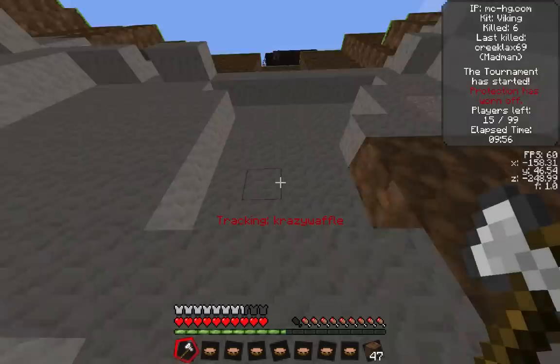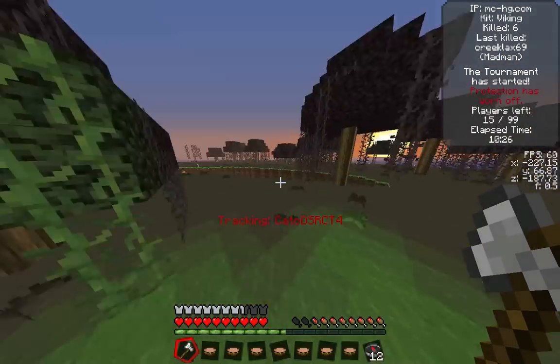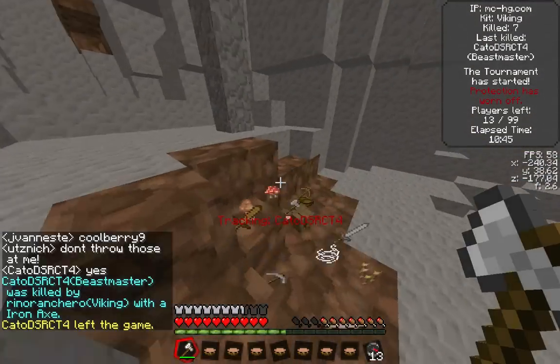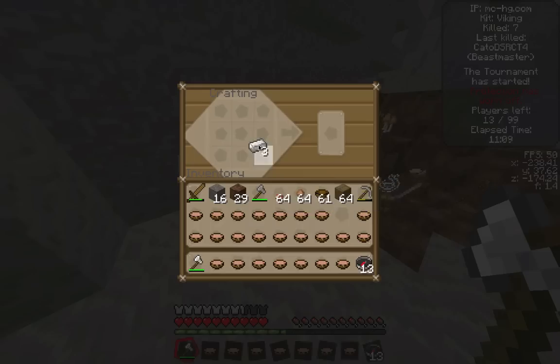So I have tons of soup, full iron armor, and an iron axe. I'm going to tower out of this ravine. The sun is about to go down and I'm in the top 14. I jump into this ravine and there's this guy with no armor named Kato. He was a beast master, which is a free kit right now — which does explain all the dogs everywhere.